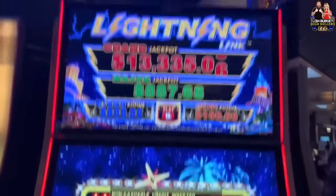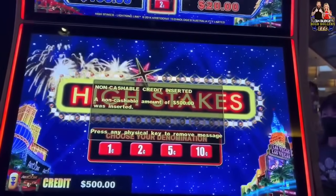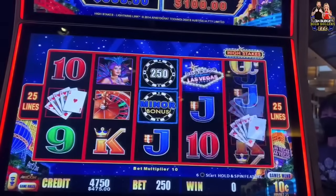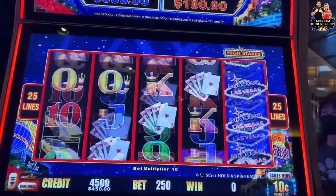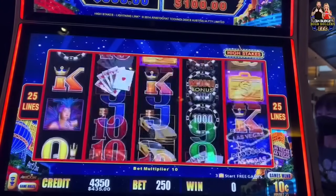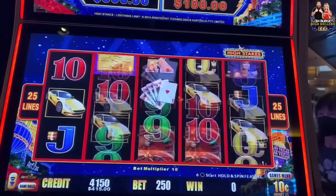Welcome back to the how-to slot play video. We got $500 of free play. We're gonna try one machine, and if we get a jackpot, go to the next one, get another jackpot, keep going so on and so forth. Let's get started. You can see that's $500 of free play. There's the progressives up there — this is the highest major out of all of them.